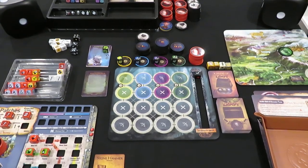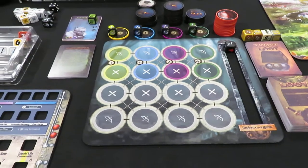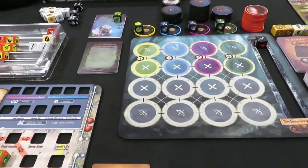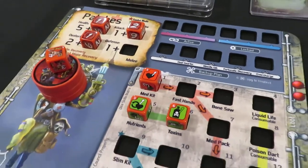Hello everyone, welcome back to Rolling Solo. My name is Adam Smith and we left off in the last video with me asking you for your feedback on what skill dice or stat dice I should take for my two training points.